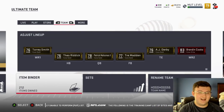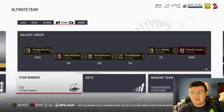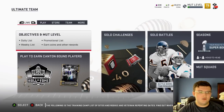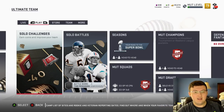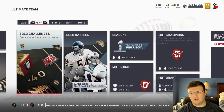Another great use for farm accounts is MUT Rewards. You can sign up every one of your farm accounts for MUT Rewards. So instead of getting rewards on just one account, you can have five accounts with MUT Rewards. If you get three gold premium packs for being part of MUT Rewards, now you get 15 gold premium packs total across all your accounts.